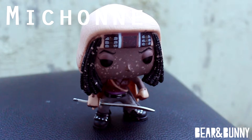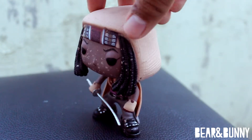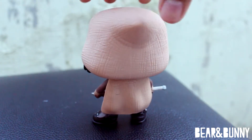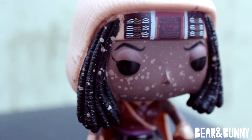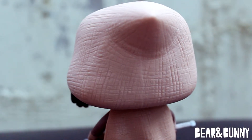Michonne is the main one of the three and a major character in the TV series. She has on her poncho from when she is first seen near the end of the second season, along with her pets. Her head shows great detail in her eyes, her dreadlocks, her headband, and mud splatter. The poncho has been finished off with a texture to simulate the cloth in the show.